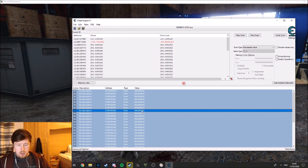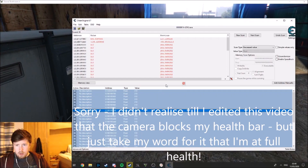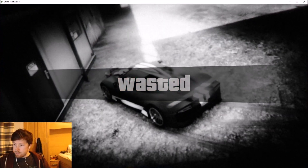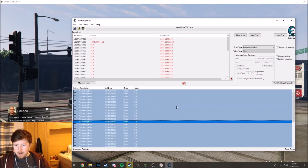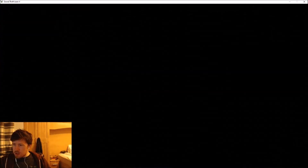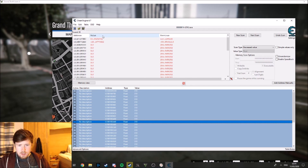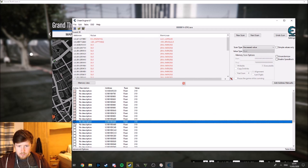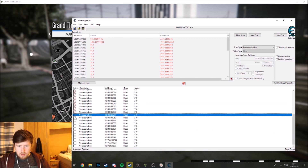If you press Ctrl+A it copies them down to the list. I'm gonna go Ctrl+A and change these to 310 again - that should put me back at full health. And you can see, yeah, my health bar is full again. So what we're gonna do now is set our health to 310 and go through and lock all of these in place. Now in theory if I get into a fight with someone and they shoot me, it won't hurt.